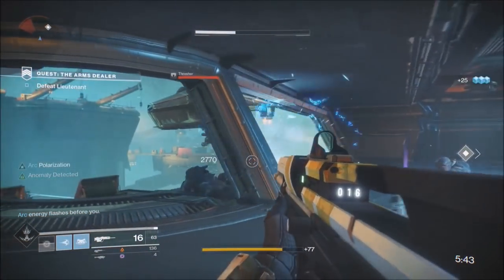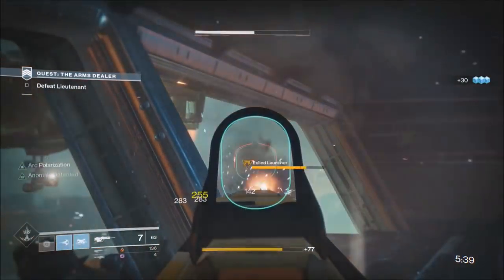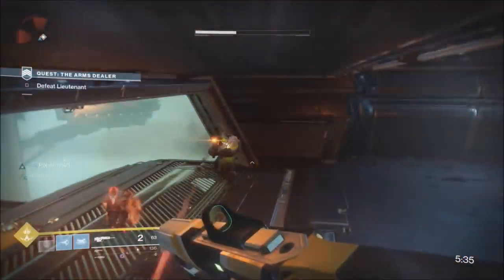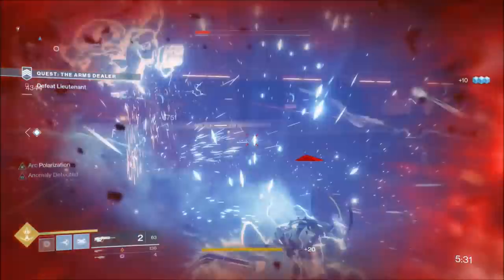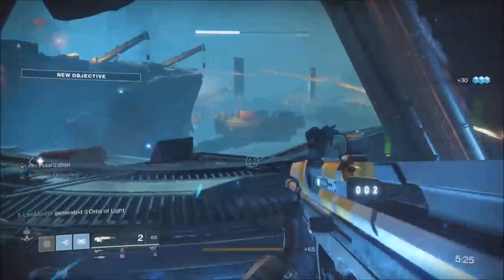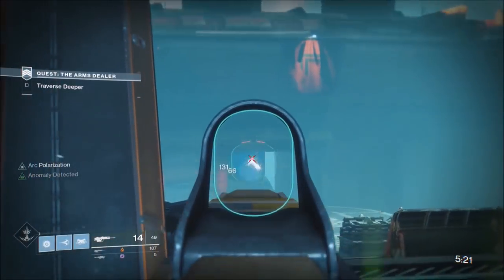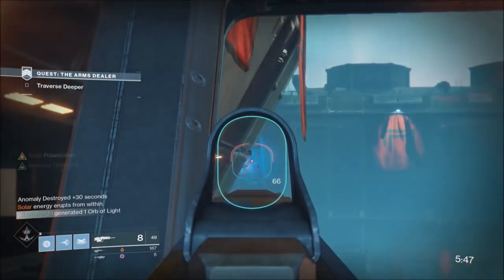As you can see, they've backed away — they don't normally back away that much. It's arc, so I'm going to use my super on him. You can clean them pretty quickly. We've got just about full heavy ammo. I'll use my super so I can get my weapon back out and take out the two anomalies down at the bottom, and then we're done.